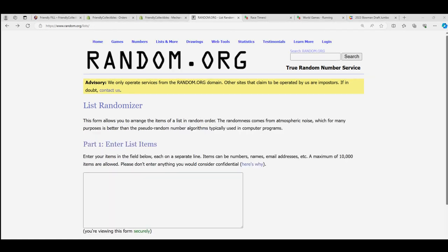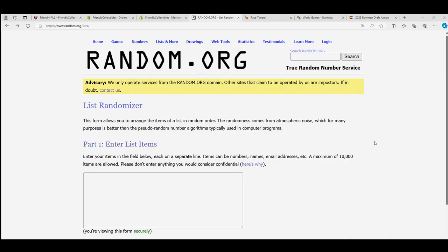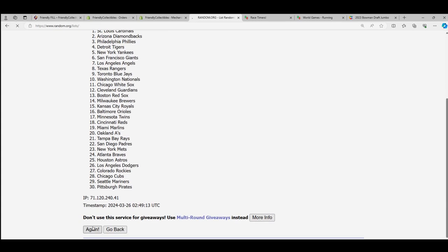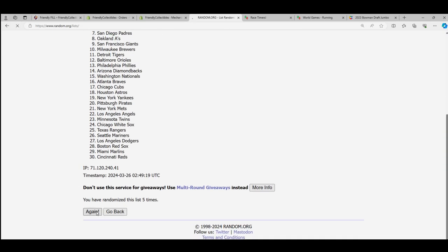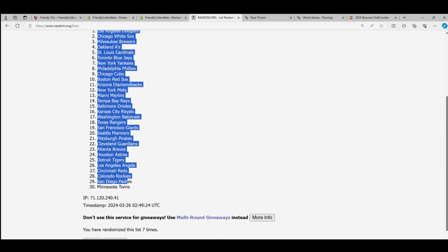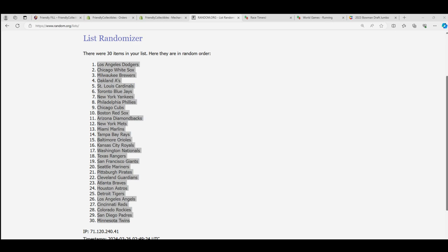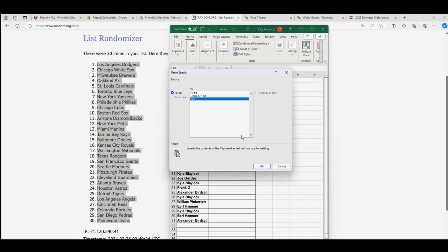Good luck getting your team in this thing — getting the very best teams in Series 1. So we have the teams going through seven times. All right, here we go, lucky number seven! There it is, and the Dodgers up there. That's a pretty good team to own — get the Dodgers, good luck pulling in Ohtani.